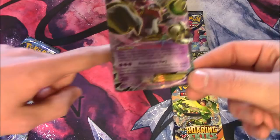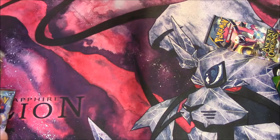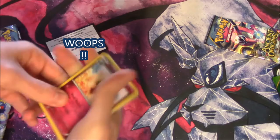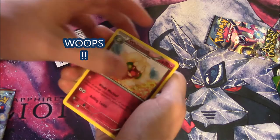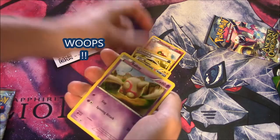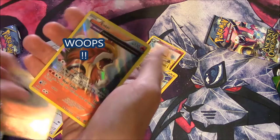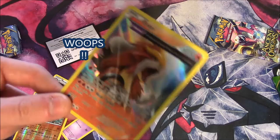Opening Ancient Origins first. We've got Whimsicott, Special Energy, Flesh Energy, Rotom — it's a good start — Boltoy, Malamar, Golurk, Ralts, Persian, Reverse Holo Golurk, and... oh snap! Oh my god! A Half Art Holo Entei. Pretty nice first pull. That's really nice. I win!